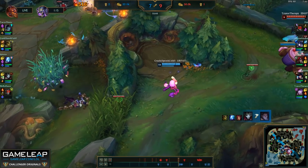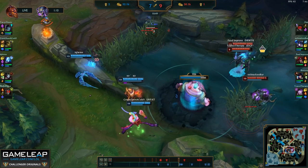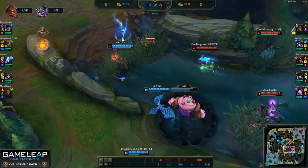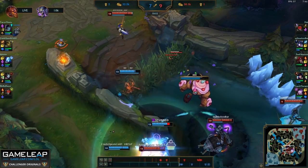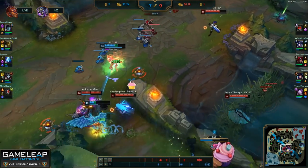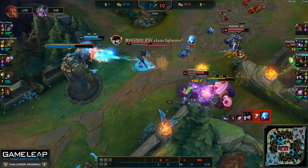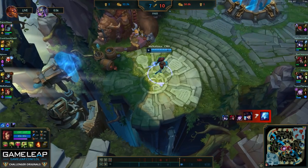We're going to do a small fight in the middle of the river. However, my team should be a little bit more careful because our Yorick is split pushing, so we should be backing out a little bit. But in the end it's okay — my team plays this fight pretty well, and we're going to be able to secure a 1-for-2.